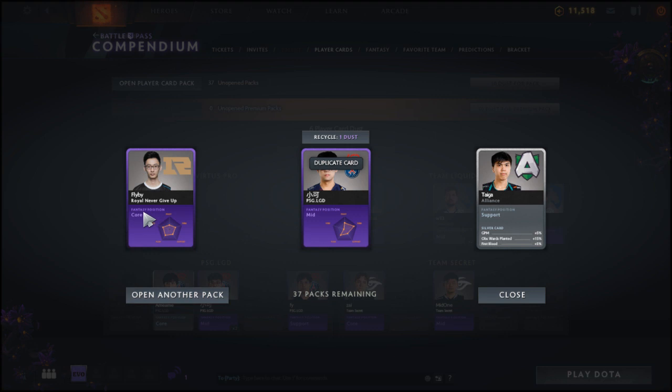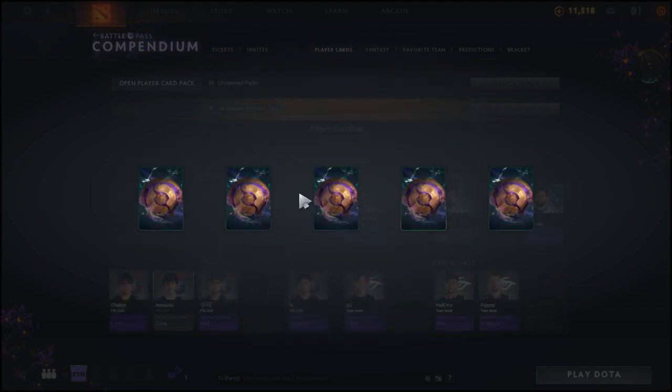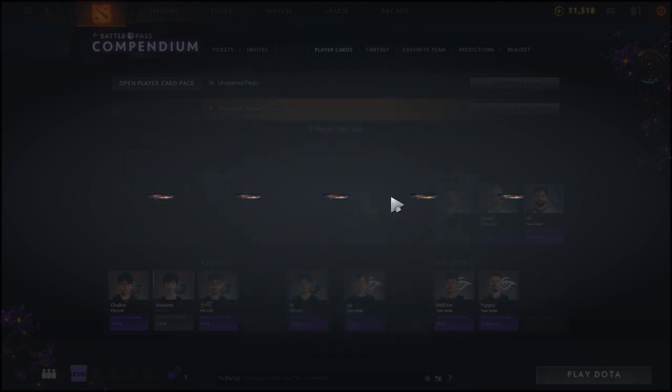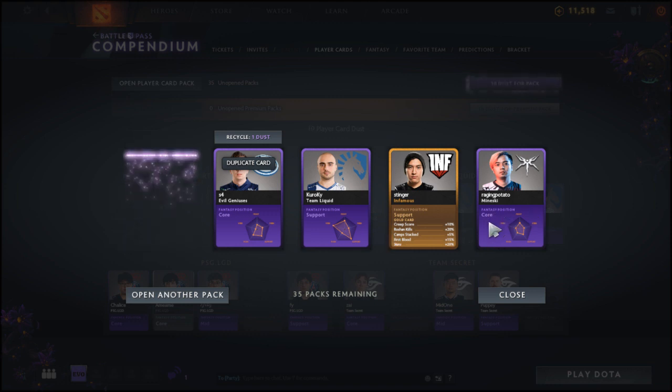We're getting a lot of duplicates, but that's always good because I'll trade them in for some premium packs or extra packs at the end. We've got Flyby from Royal Never Give Up — a new team I've never seen — and the silver card is Tega from Alliance. Opening another pack — come on, give me a gold. We've got Shallies from PSG, Puppy from Team Secret, and Nico Baby from Mineski as the silver card.